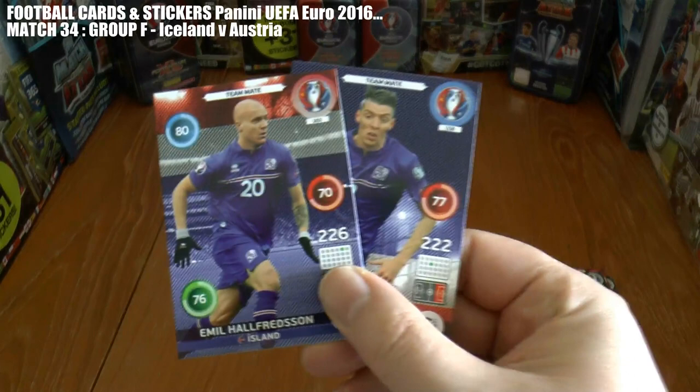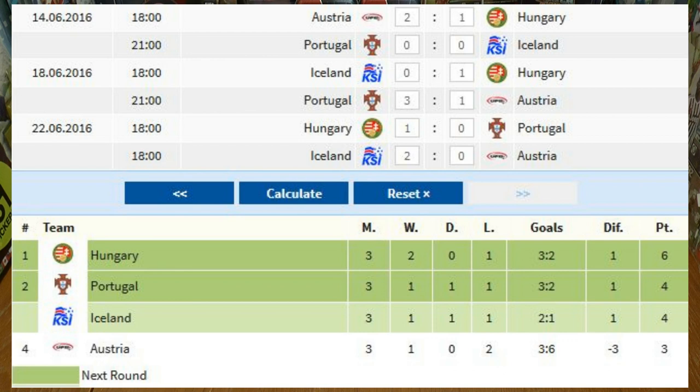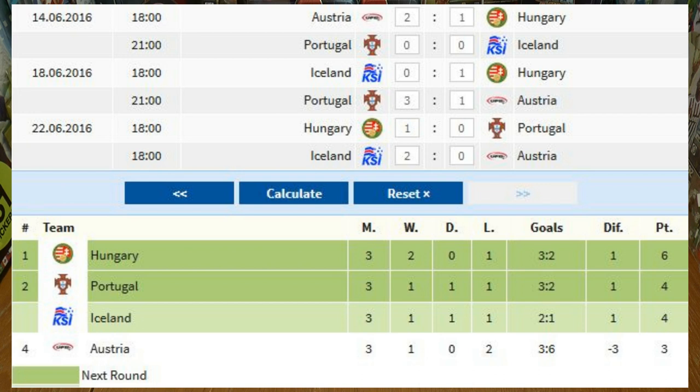And that is the final score — Iceland two, Austria nil. From the updated group table, Hungary win Group F. Portugal finish runners-up and progress on goal difference after finishing with four points. Iceland finish in third spot with four points and will hope to go through as one of the best third place finishers.